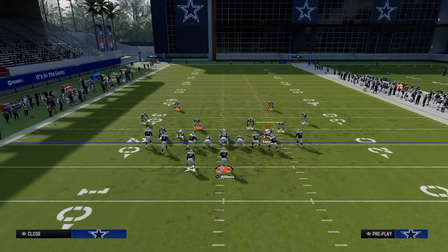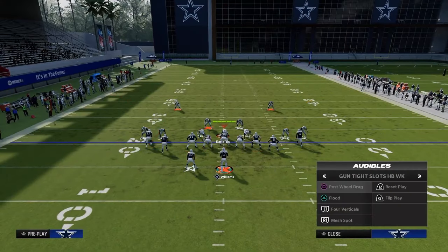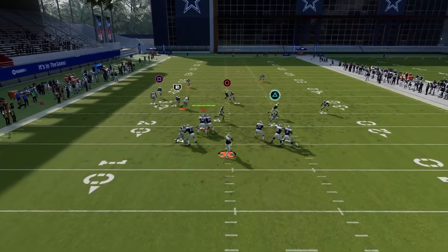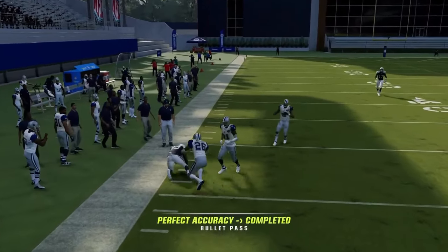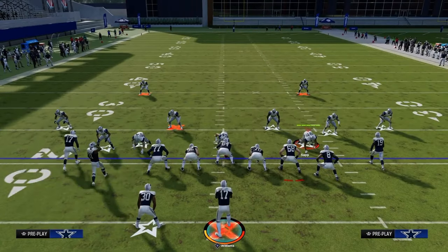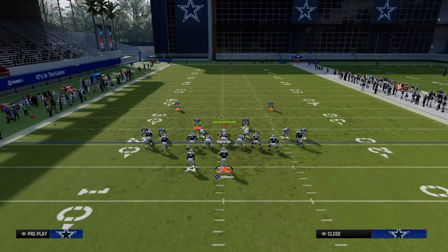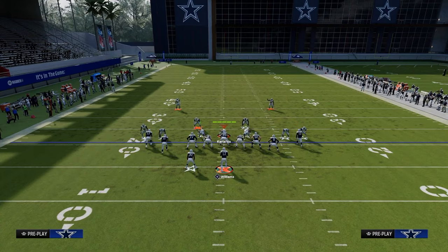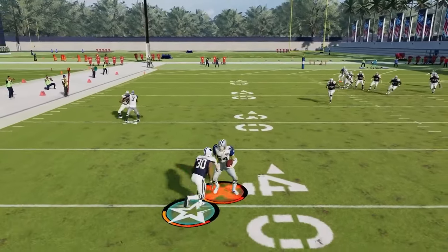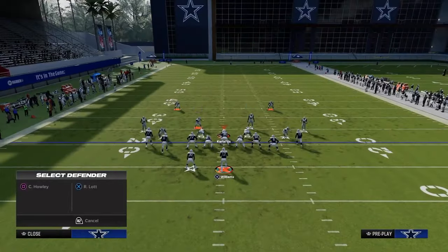If you know beyond shadow of a doubt you're facing cover two man or cover one robber every play, use hot route master or slot apprentice to get a sharper man-beating post route on the field — they bump into each other more and it really helps. Typically though, they know that's the best route, so they'll user-defend it and go to your deepest threat, probably going to that mesh spot. That's where this drag route and running back route beat man coverage consistently enough to make it very simple.